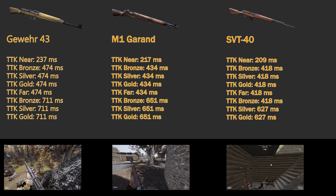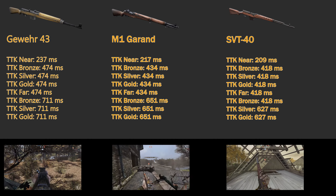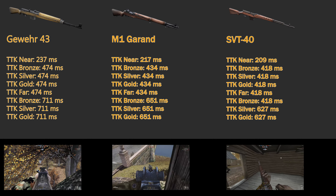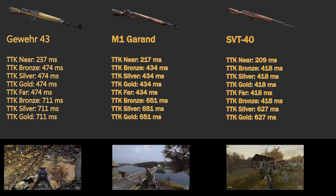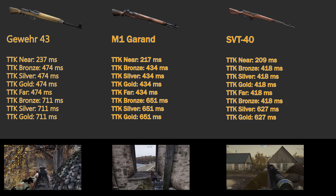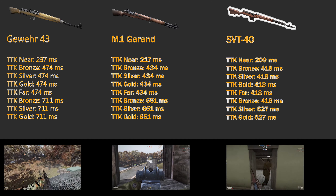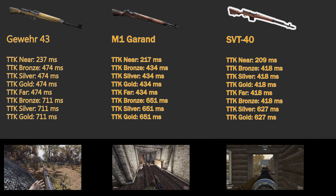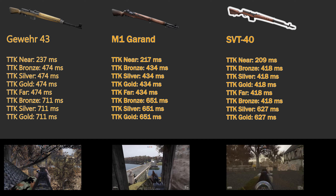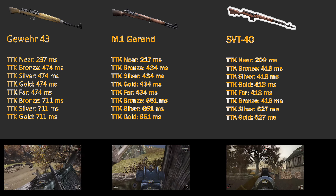The SVT-40 has a TTK against near-ranged unarmored targets of 209 milliseconds. Against bronze, silver, and gold targets at near range, it takes 418 milliseconds, which is the same as an unarmored target at far range and a bronze armor target at far range. Silver and gold armor targets at far range will require 627 milliseconds. This really highlights the SVT-40 again — the increased rate of fire and damage at far ranges shows off here in its decreased time to kill versus the M1, and its substantially decreased TTK against the Gewehr 43, especially at long ranges.